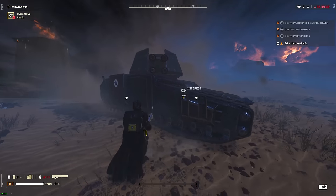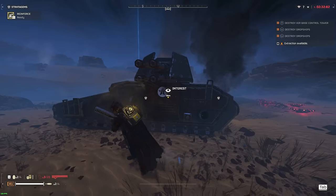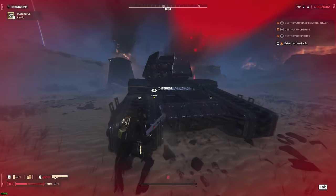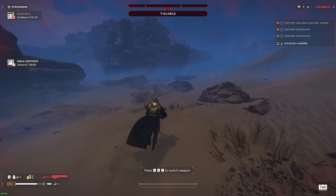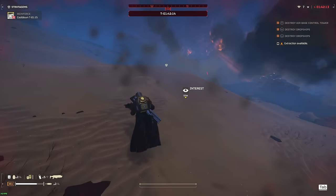These tanks are very deadly and should be dealt with at higher priority than the Annihilator. But once again, if you hold onto your Rail Cannon stratagem or whatever your choice is, you can get rid of them extremely quickly — far before it even becomes a problem. If playing in a group, just have a player or two holding stratagems that can one-hit these tanks, and they'll never be much of an issue.